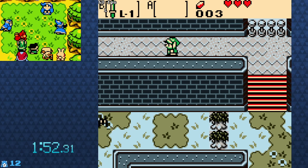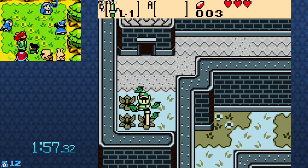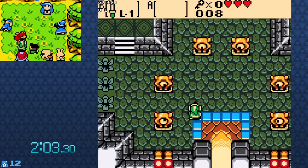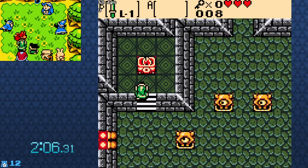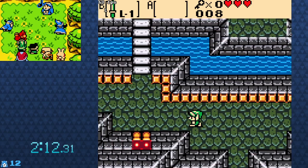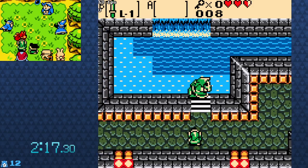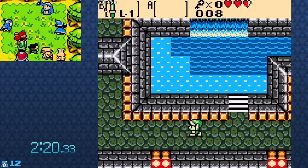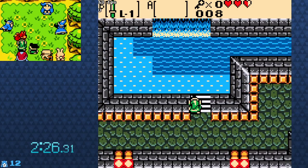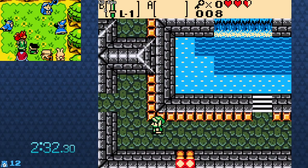Everyone had about a month to create these ROM hacks, so they're not necessarily full games. It's a pretty cool looking dungeon — Level 1, Stygian Gaol. I heard a clear thing but don't see any chest or anything spawn.